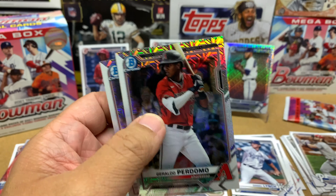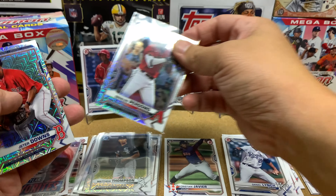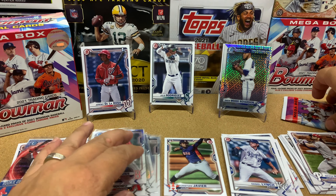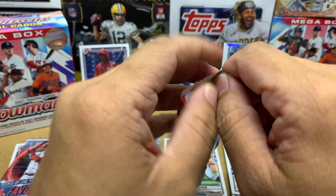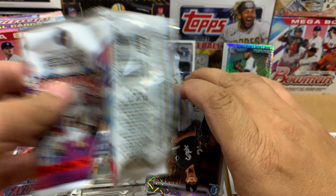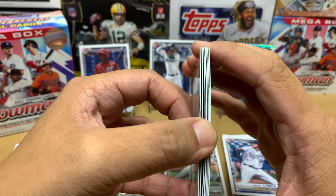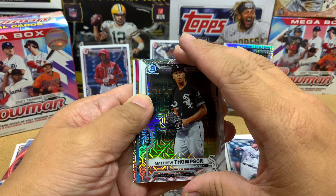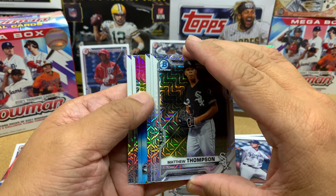We got Geraldo Perdomo followed by Jeter Downs — not too bad. And then we've got that last pack, which definitely feels thicker. Let's carefully open it. We got 7 cards — that's hilarious!